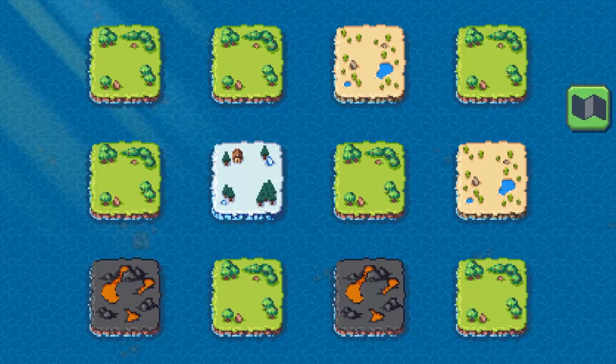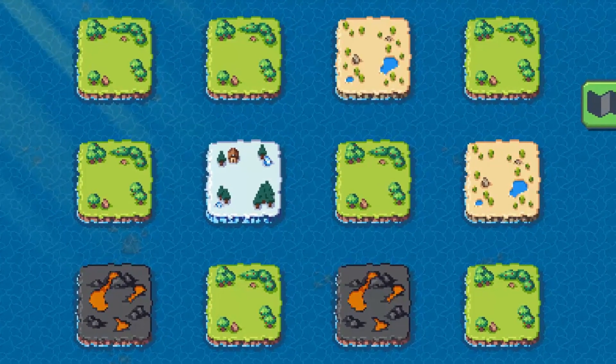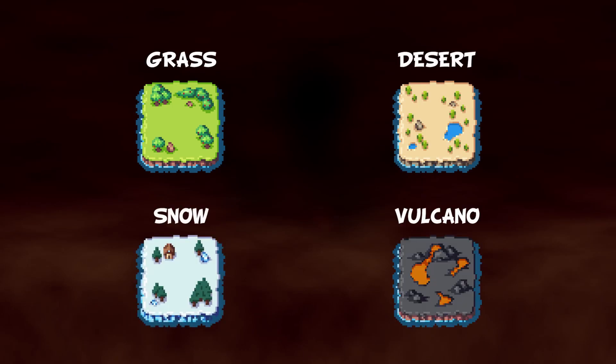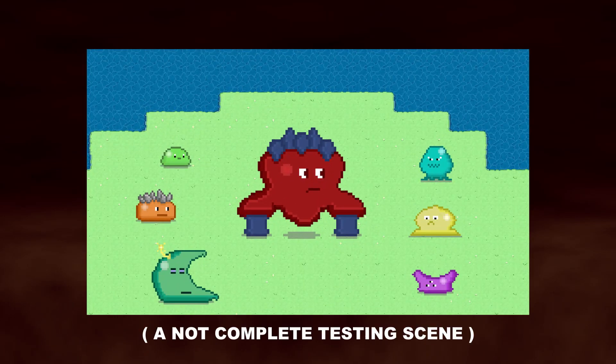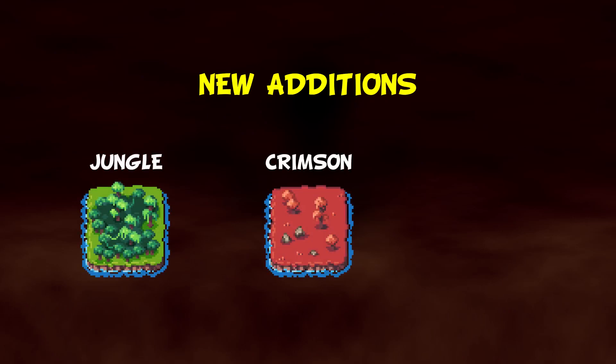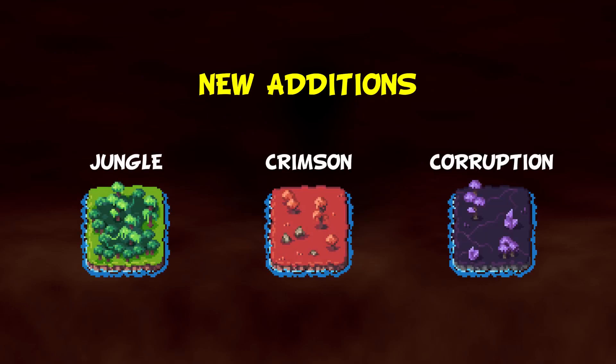In the level select screen I showed you last week, we had 4 types of islands: Grass, Desert, Snow, and Volcano. Each of them is a separate level where you can send 6 of your slimes to defeat 1 slime spirit. The new additions to this roster are now the Jungle Island, the Crimson Island, and finally the Corruption Island — totally not inspired by Terraria.